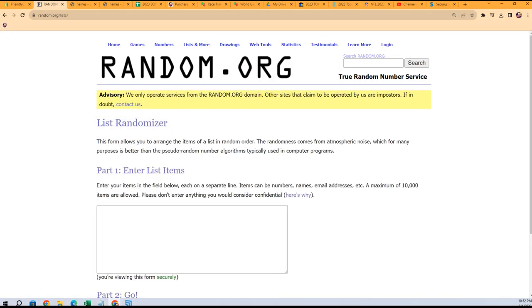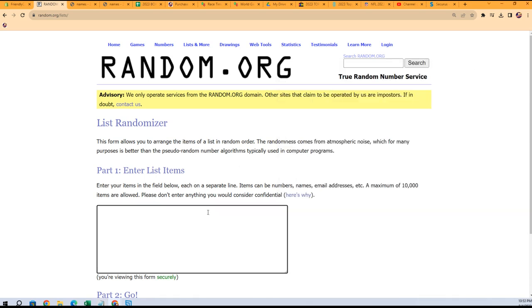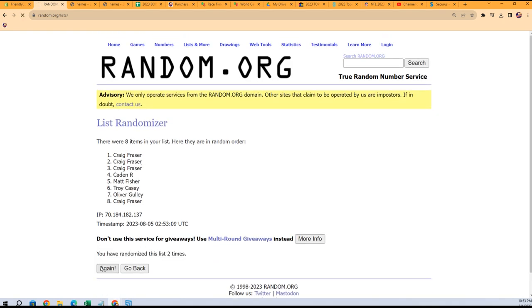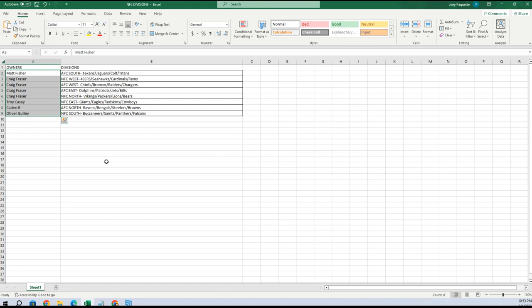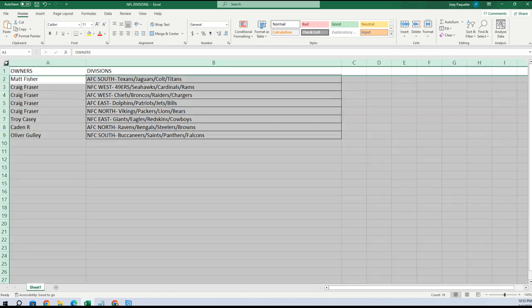Same thing with the owner names - Caden at the bottom, Craig F at the top. Copy that list. Oliver at the bottom, Matt F at the top. Copy that and paste special text. Here are your divisions: Matt got the AFC South, Craig NFC West, Craig AFC West, Craig AFC East, Craig NFC North, Troy NFC East, Caden AFC North, Oliver NFC South.